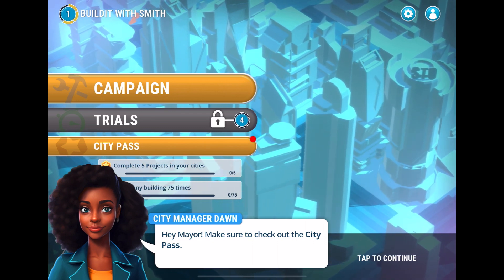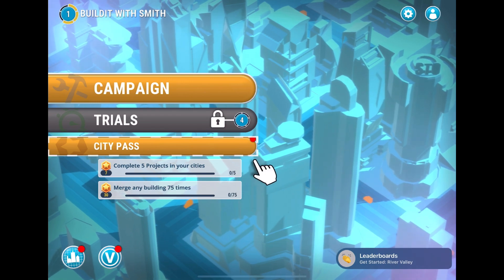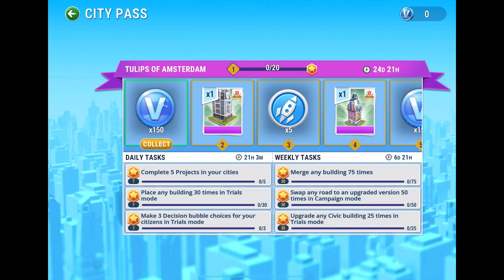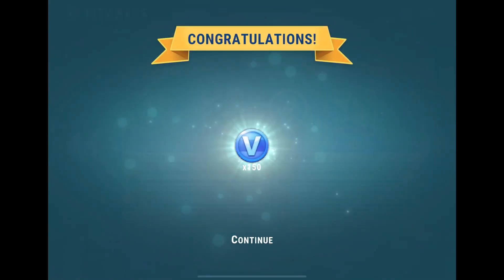We're picking up where we left off — city manager Don was telling us about the city pass. You complete tasks to earn progress, and each city pass season has exclusive buildings, landmarks, plus other special items. There's a competition with 24 days on this one, and you do these different tasks that are pretty self-explanatory.